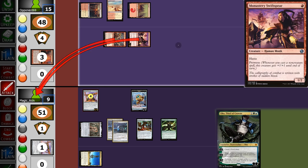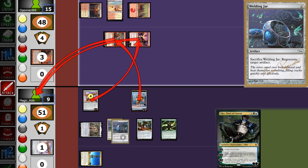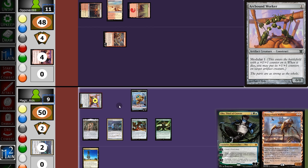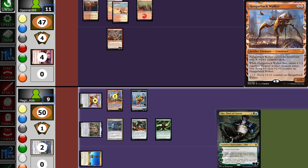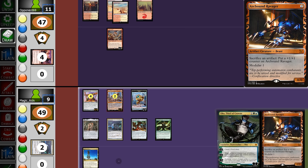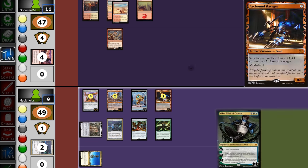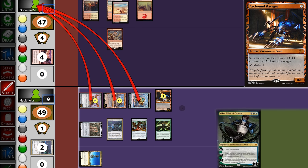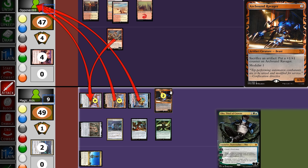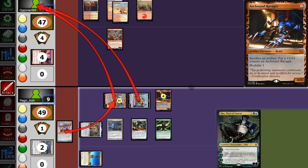Opponent uses Searing Blaze on the Worker and us — tough. We let it die. Opponent attacks; Hangerback Walker on top. We block and sacrifice a jar to regenerate the token. Back on our turn, we swing in for 4 — they go to 11 — then play Hangerback Walker to chump block. Back to them, opponent plays a Canyon and passes. We pull a Ravager, play it, and with our life so low we decide to go for it.